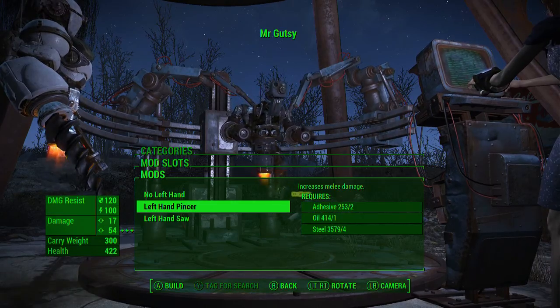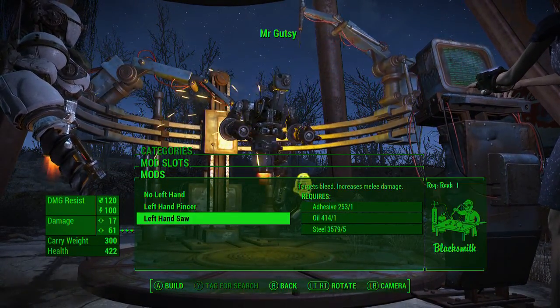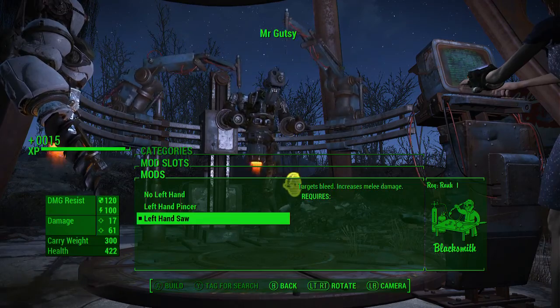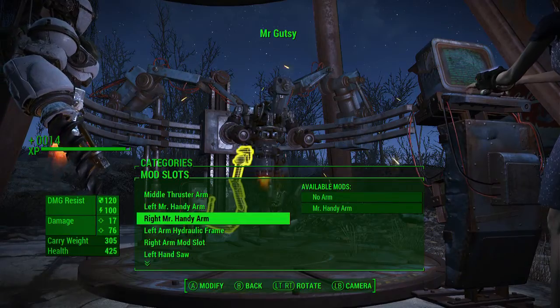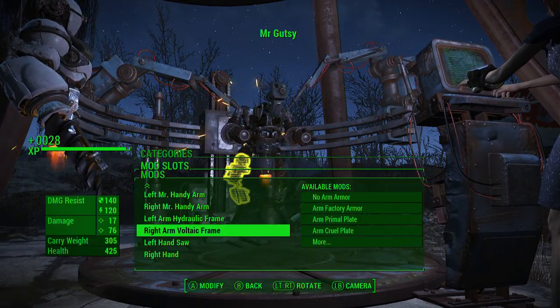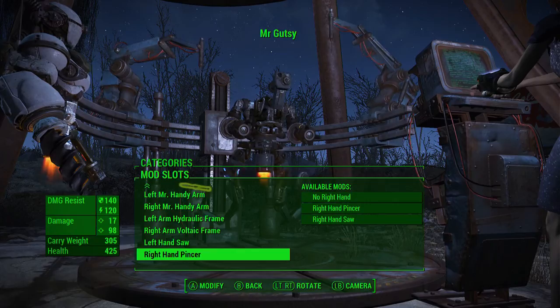We could get a hand or a pincer. We could go pincer or handsaw - let's go with handsaw, that thing looks cool. We'll go with pincer on the other one. Now right arm - we're gonna go with the same thing, the hydraulic frame, and we're gonna go ahead and put the hand pincer on that one.